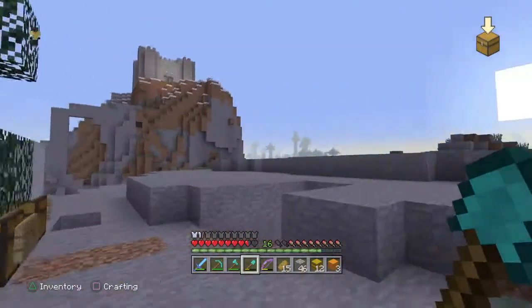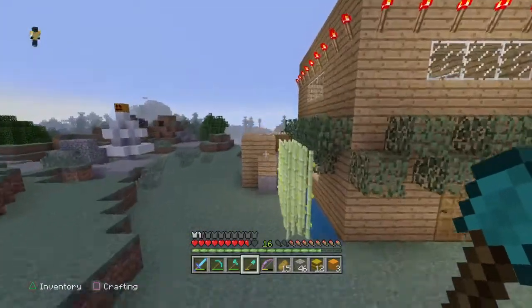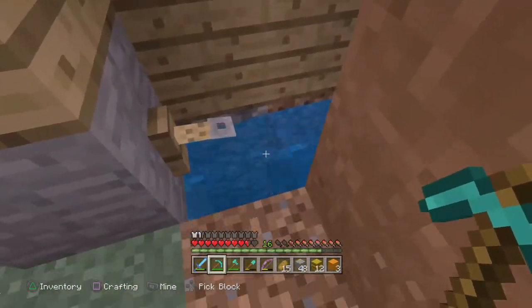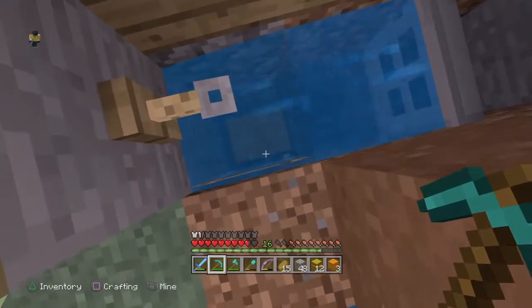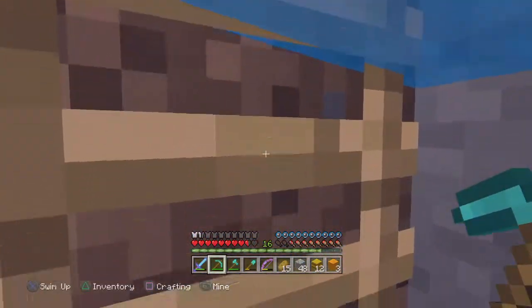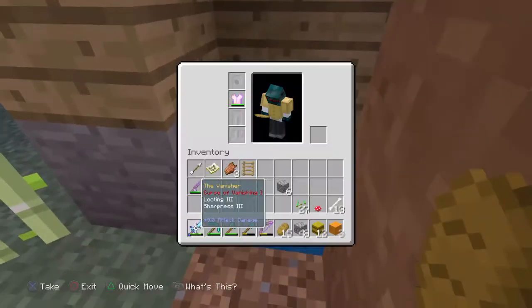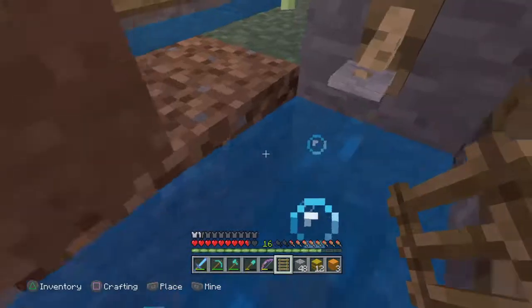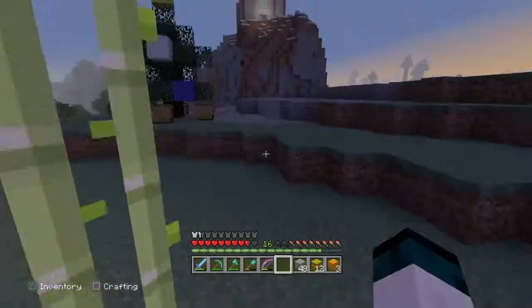I should probably take down the Christmas decorations soon. Also, I don't think my fish farm works anymore. Something's wrong — oh, the ladders get flooded now with the aquatic update! That's not supposed to happen. I'm gonna have to replace them with trap doors. It might still work though.